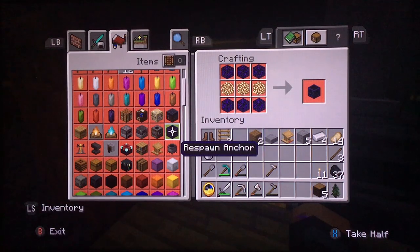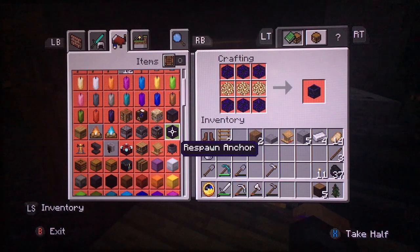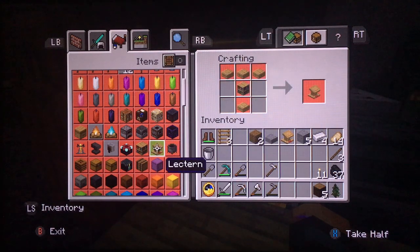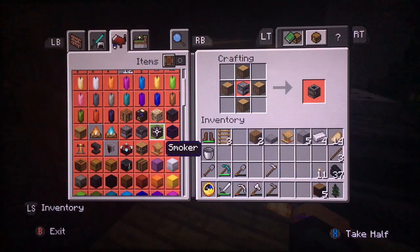We have a respawn anchor — no thanks. We don't have enough crying obsidian for that anyway. Smoker — going to make one of those, but I don't have the furnace right now.